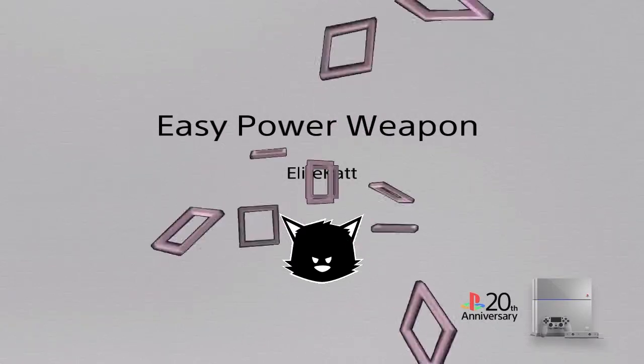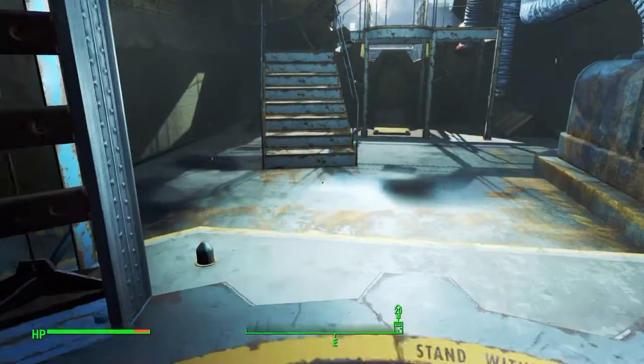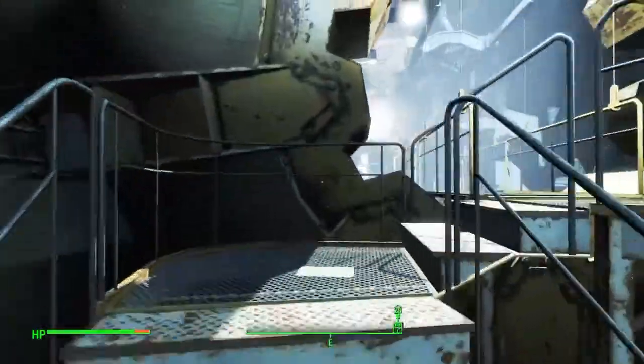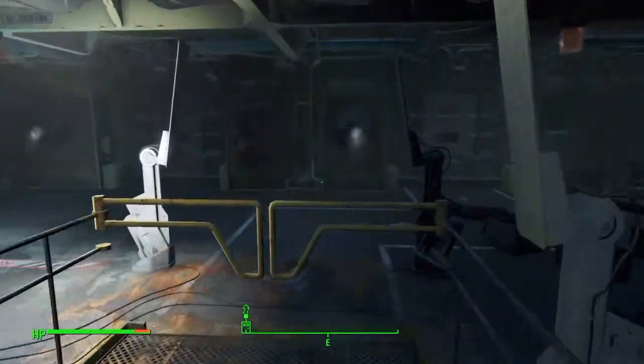Welcome once again, it is the K-A-T-T Roland here on Fallout 4, that's right, Elite Cat here, going to show you a nice little trick you can do with Dogmeat in Vault 111, your starting vault.